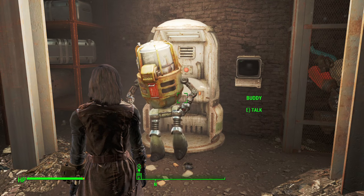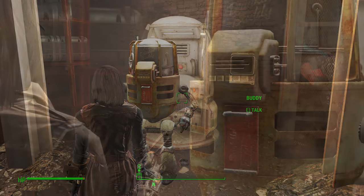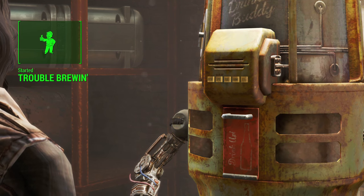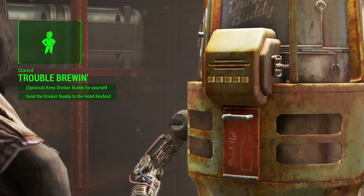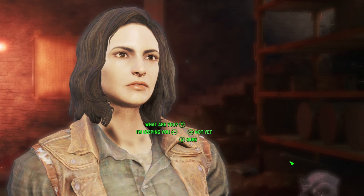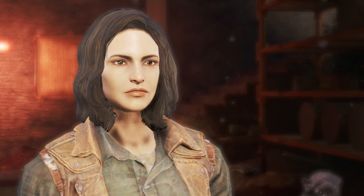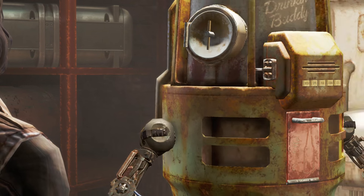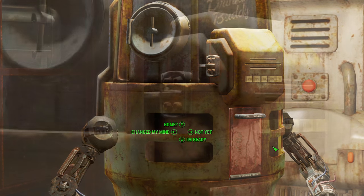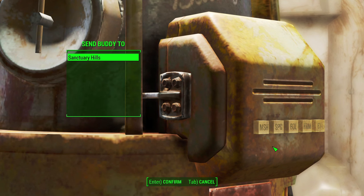Once activated, Buddy will walk out and talk to you, and this is where you can send him to whatever settlement you want. He will offer you the Trouble Brewin' quest. This video is really about just getting Buddy for your settlement. However, in order to complete that side quest, you do have to deliver him to the Rexford Hotel. We're not doing that in this video since we're deciding to keep him, but if you did want to complete it for completionist reasons, you would have to deliver him there.